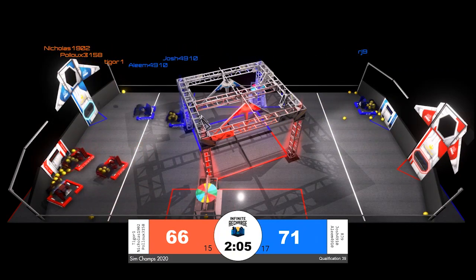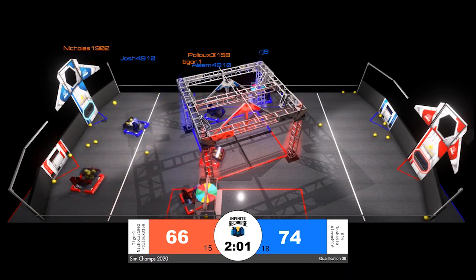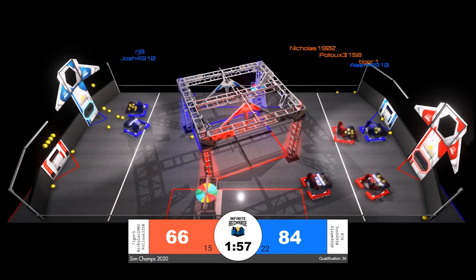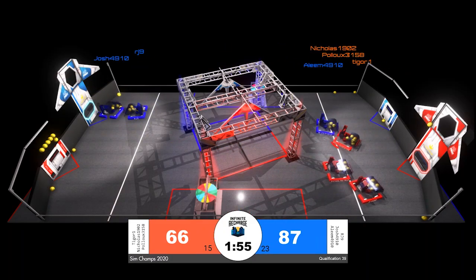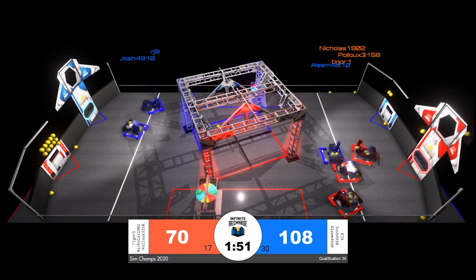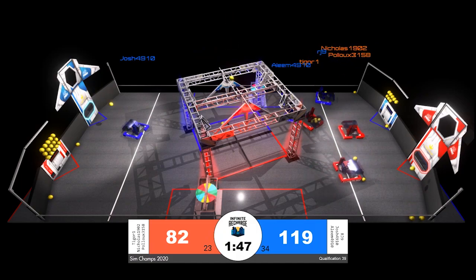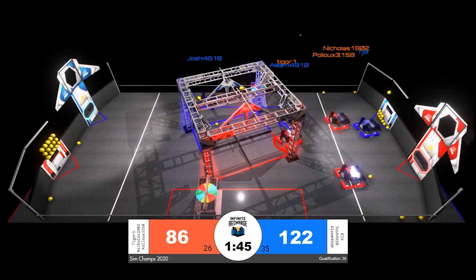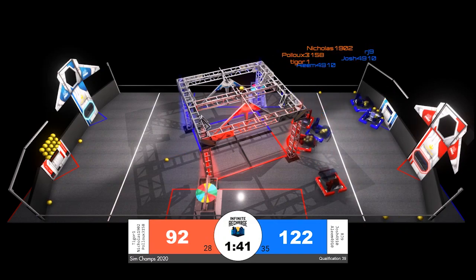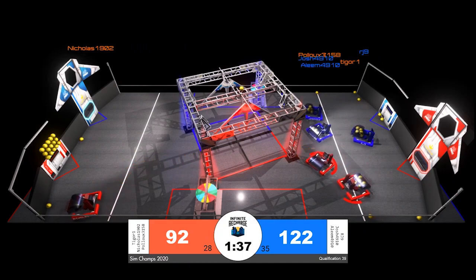The match shows the robots tied with about two minutes remaining. All three red robots are focusing on intake as they traverse the field back to the red alliance power port. Meanwhile, blue is hard at work scoring — rj9 and josh working together near the blue alliance power port, and aleem in blue sticking tight to pollux in red bumpers, trying to slow down that scoring cycle. It's paying off, as blue has established a bit of a lead with red running a little bit slower.